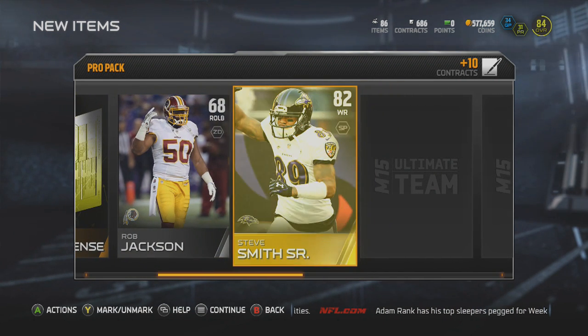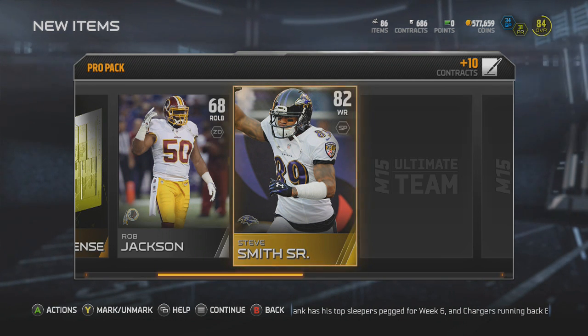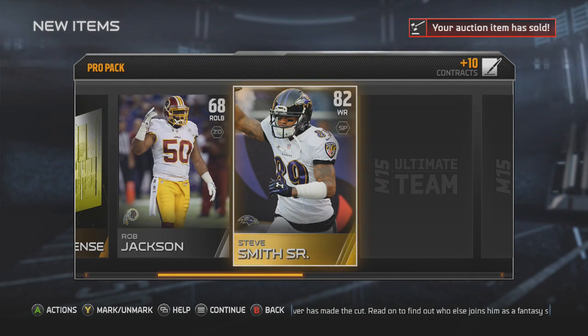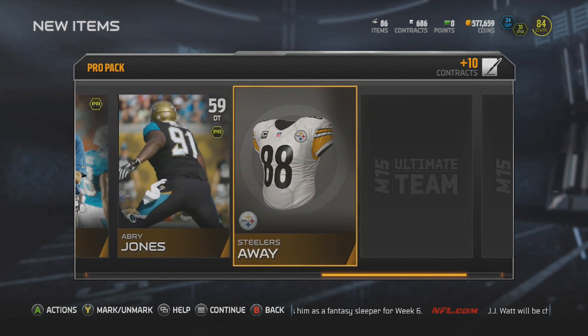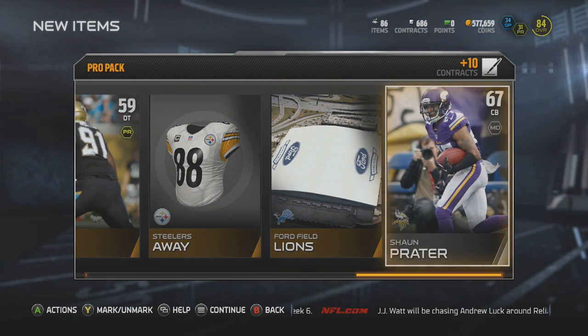Rob Jackson, and the gold card is Steve Smith. First time I pulled him this year — one of the best wide receivers I have right now. Let's check out his stats real quick. Speed is kind of low but he has some pretty solid catching stats all around, so I will definitely take that one. He might go ahead and start for my team — we'll have to see. Lawrence Sidbury, Joe Philbin, Avery Jones, Steelers away uniform, Lions Stadium, ending it off with a Sean Prater.